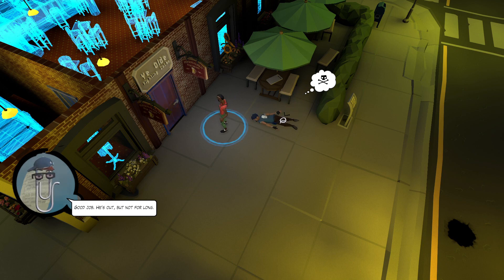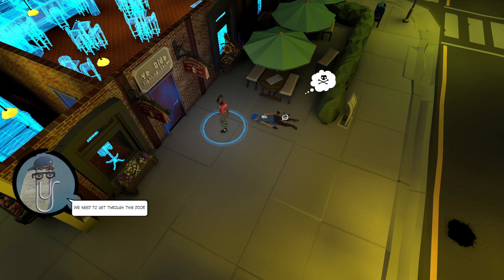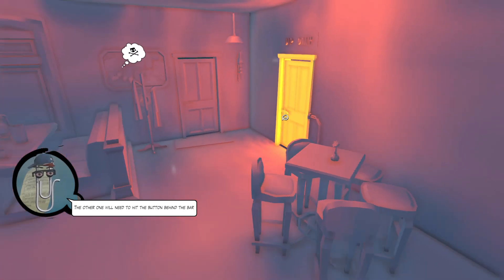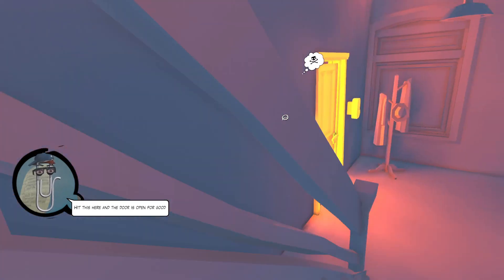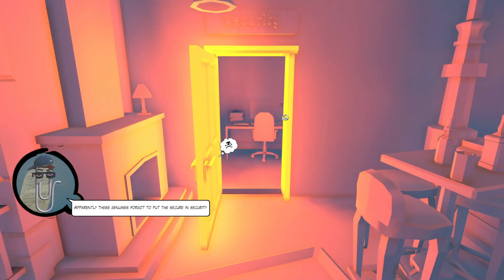Good job, but not for long. The next part is tricky - you're going to need to work together. The door can only be unlocked from behind the bar. One of you needs to wait here using the 'wait until open' interaction. When you have that in place, you can plan as though the door is open. The other one needs to hit the button behind the bar.